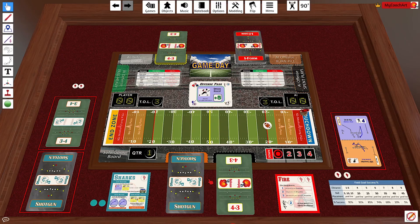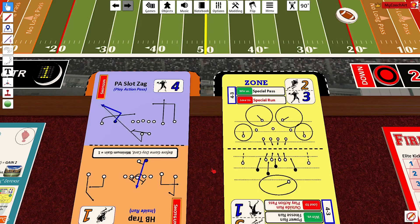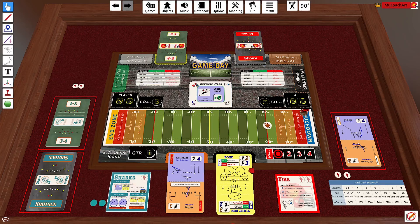Now the Sharks have called a shotgun against the Fire's 4-3. The matchup is play action pass versus zone — a 4 on 3, which is a gain of 1. With elite receivers doubling the gain, that becomes a gain of 2. The defense run card has no impact, so it's a gain of 2 and we're at second down.